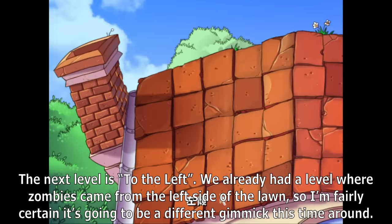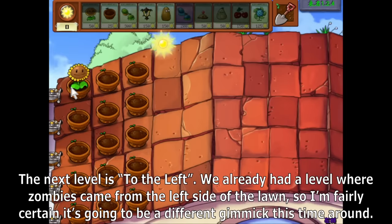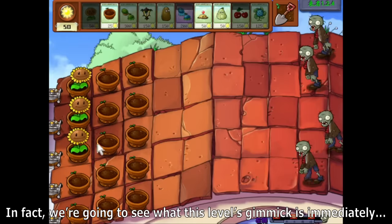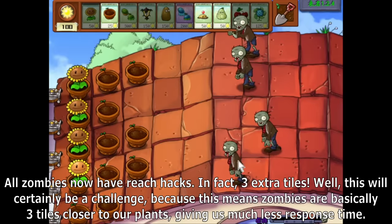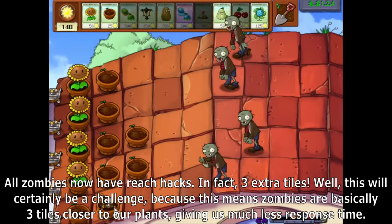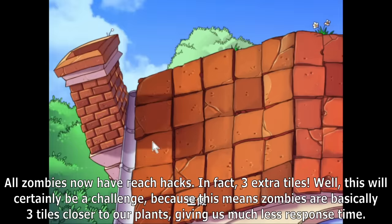The next level is called To the Left. We already had a level where zombies came from the left side of the lawn, so I'm fairly certain it's going to be a different gimmick this time around. In fact, we're going to see what this level's gimmick is immediately. All zombies now have reach hacks — 3 extra tiles. This will certainly be a challenge, because zombies are basically 3 tiles closer to our plants, giving us much less response time.